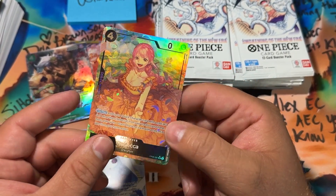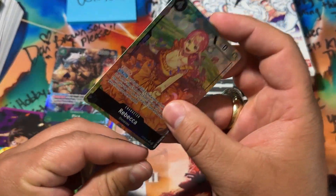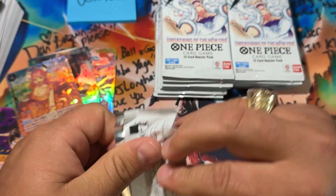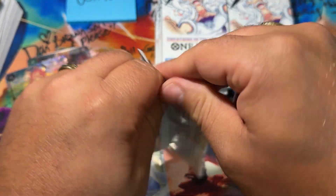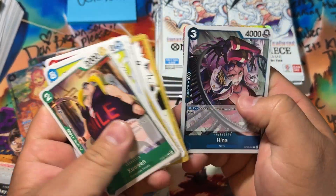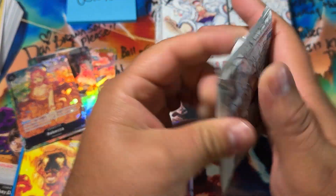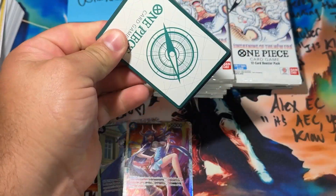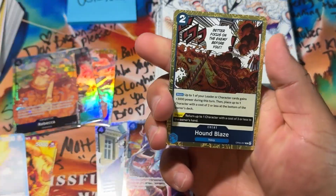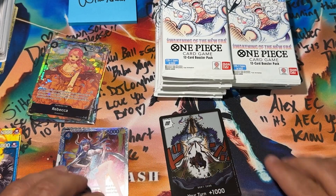You see the star above the SR — that's telling me that's an alternate art! What is this box right now?! Holy crap — alternate arts are hard to hit, they're not casual pulls. This is actually a fire box right now. Let's see what else we got — something feels lucky about this box. Ulti — just a regular SR, still pretty insane. There's a DON, there's a DON, and a leader card.